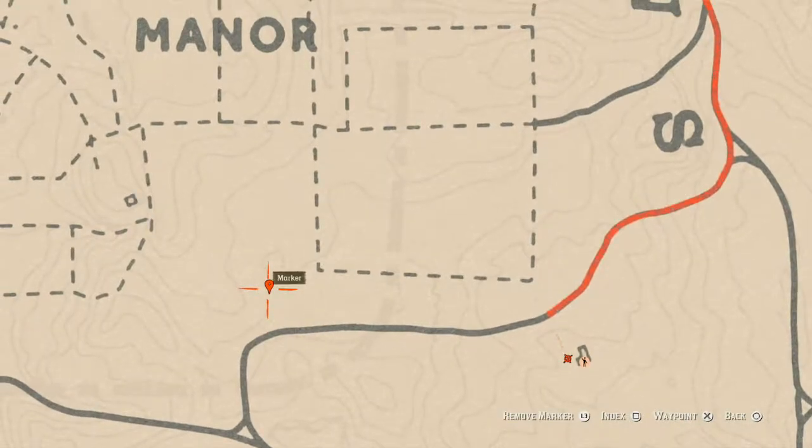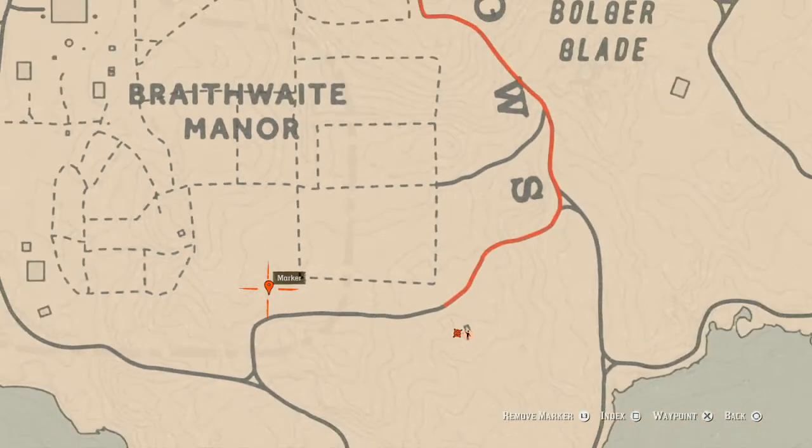This marker right here is a fossil — a random fossil. I cannot tell you guys what it is, but come over here with your shovel. You will not need your metal detector because it's a dig spot, so it shows you there's something here. There's also a random arrowhead at this location.